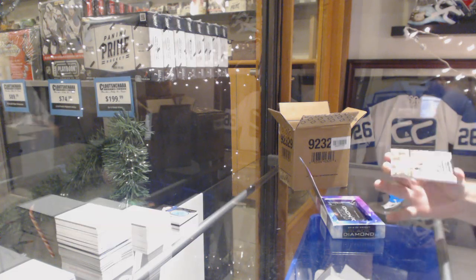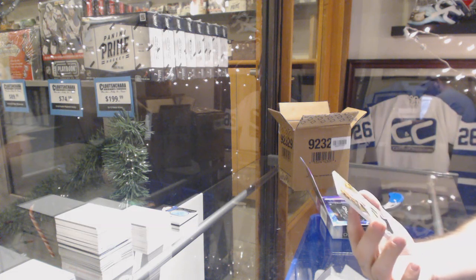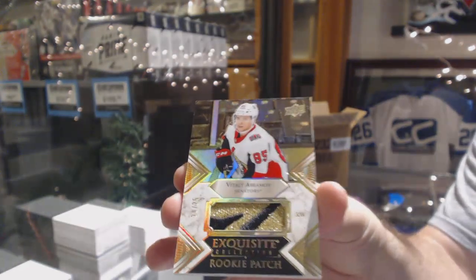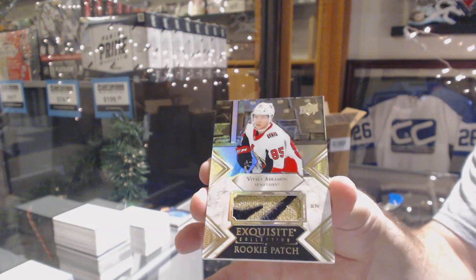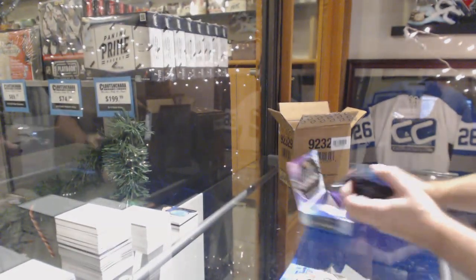For the Ottawa Senators, Exquisite Rookie Patch Gold, Vitaly Abramov. That's a pretty sick looking card — that gold shine on it is absolutely beautiful.